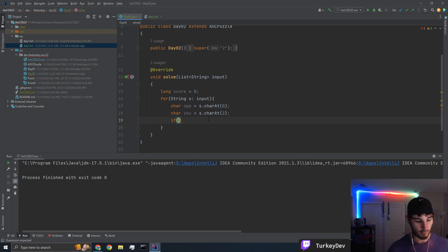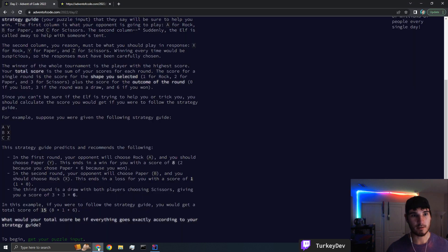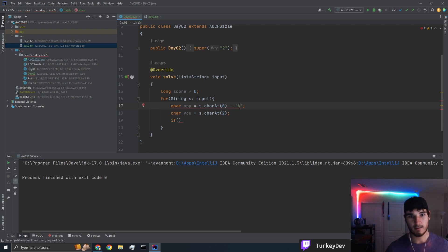Let's first figure out if we win, lose, or tie. Actually, let's convert these all — it's A, B, and C, right? So minus A. And this is going to be minus X. The reason why we're doing this is I'm converting the char codes to numbers. This will convert the opponent to always be 0 for rock, 1 for paper, 2 for scissors, and the same thing for us — just subtracting off the char of A or X.